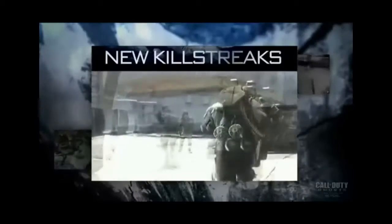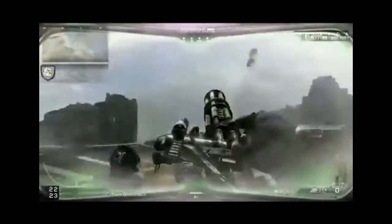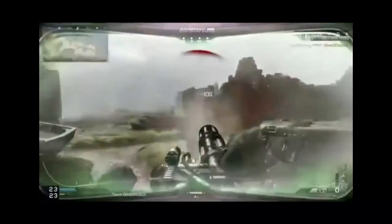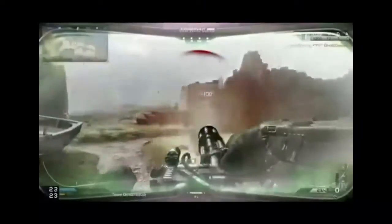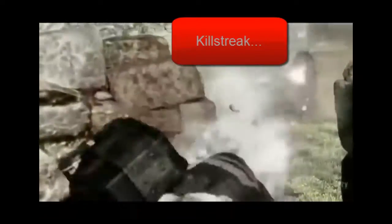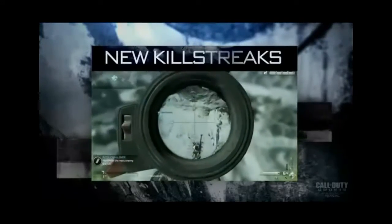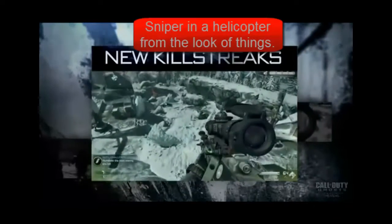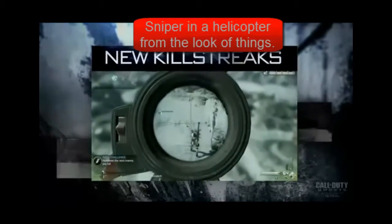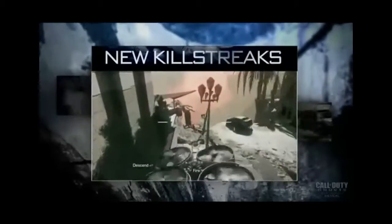There are 20 new killstreaks, including Juggernaut Maniac, which looks like you've got lots of health, you're probably slower, and you're wielding a minigun — which actually looks good. Helo Scout I'm not sure about; it kind of looked like he was in the air in the footage they showed, but he might have been on a ledge — I don't know if you can jump really high with low gravity or what.